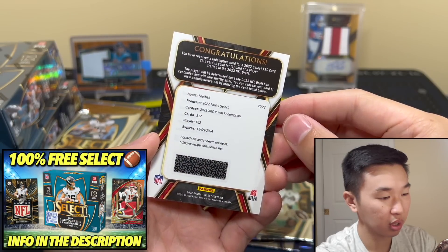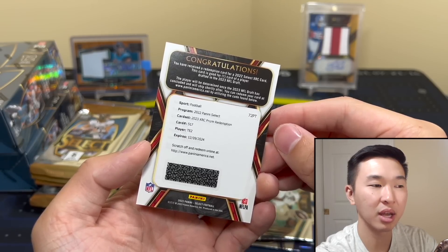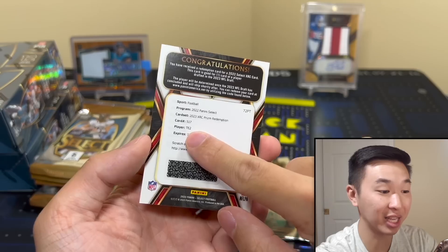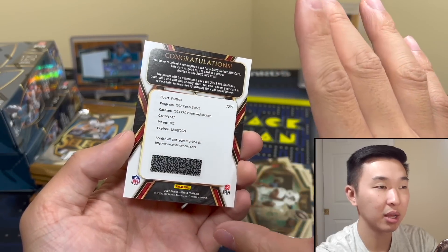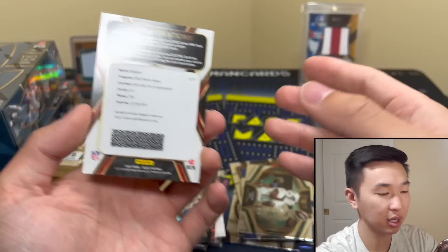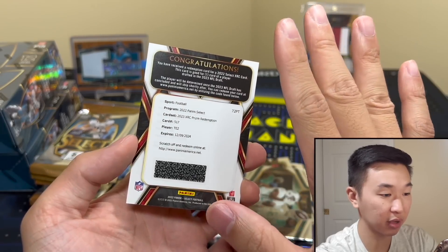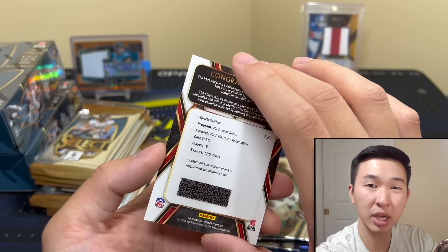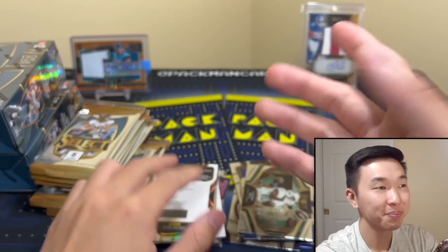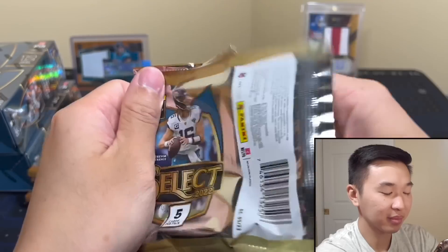Tight end 2 XRC prism redemption. Who is tight end 2? KK went first, right, and then someone else went after him. I'll have to do some research, but this will be the second tight end taken in the draft. This is just a base card — it'll be a silver version of it. This is technically their first card in their jersey, an XRC — extended rookie card pretty much. These are maybe a few per case; there are autograph versions and parallels. This is the base, not autographed. I'll take it — I don't think I've pulled one before for myself.